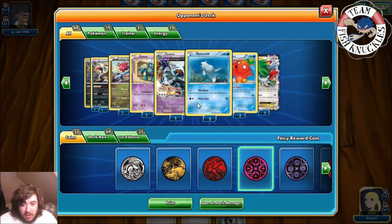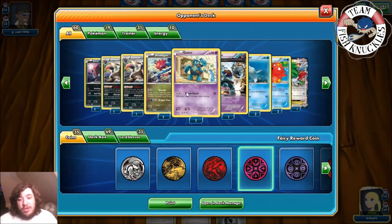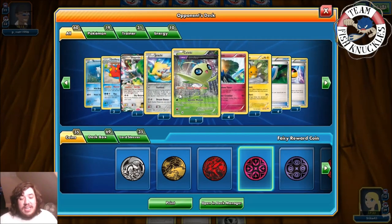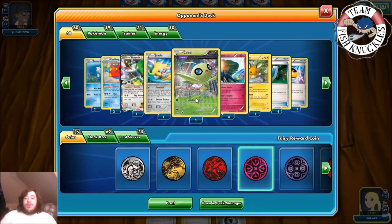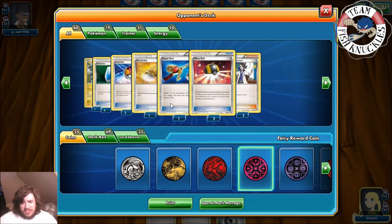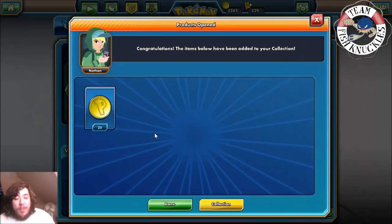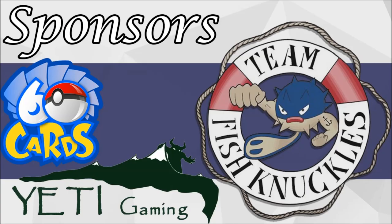Let's show the opponent's deck — he plays Druddigon as well! This is a really cool deck. Golurk makes it a Fighting and Psychic attack, which is great. He has Water, Colorless, Celebi — Celebi's Leap Through Time is what kind of saved us. We had a Sycamore regardless, maybe could have gotten another Riolu. There's a Dedenne as well. Hopefully you enjoyed this episode of Rogue Tuesday — Lucario was a lot of fun! Quick shout out to our two sponsors, 60 Cards and Yeti Gaming — links are down below. Make sure you go check them out. Bye!